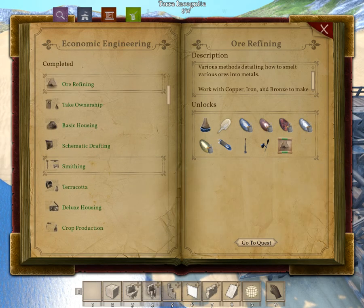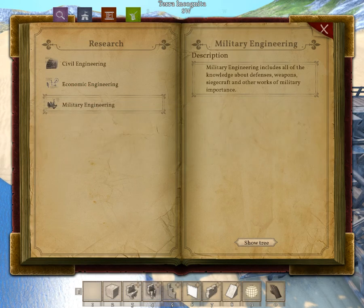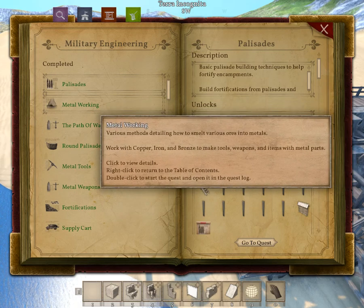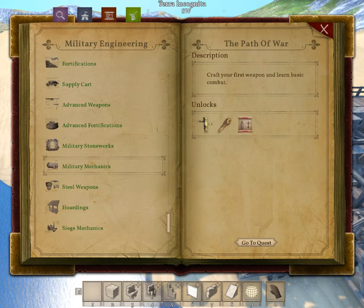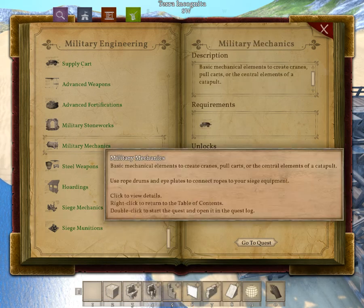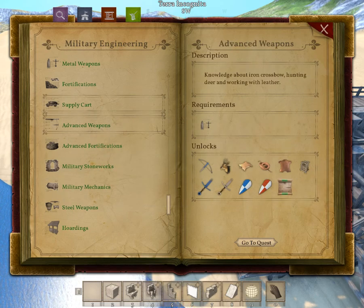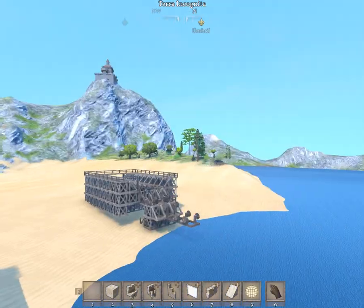Going through the tech tree — civil, economic ownership, nothing new. Military: show tree, palisades, metalworking, path of war — nope. Hoardings, mechanic, military stonework. What's this — oh it's rope release — okay. Advanced weapons, play cards — nope. I will have to look into that.